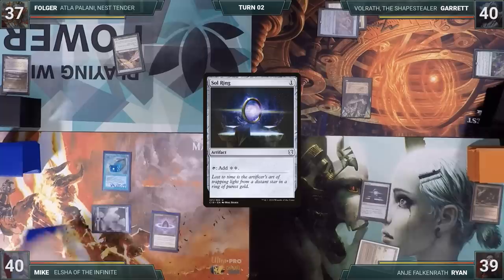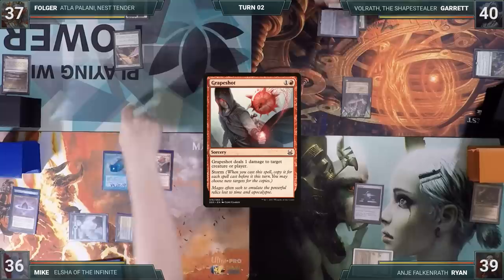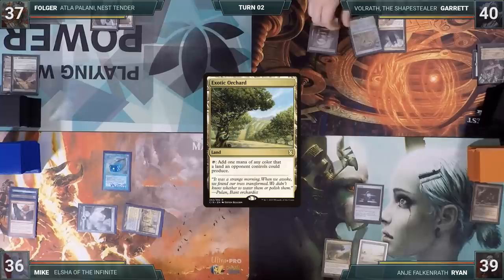During his upkeep, Mike pays for his Mystic Remora. He casts Gitaxian Probe paying two life, targeting Folger, looks at his hand, and draws a card. He plays a Hallowed Fountain untapped, paying two life, then casts Grapeshot, targeting Folger's Bird and Hermit Druid. Mike passes. Folger plays a Forest and passes. Garrett plays an Ancient Tomb and passes. Ryan plays an Exotic Orchard, casts his commander Anya Falkenrath, and passes.